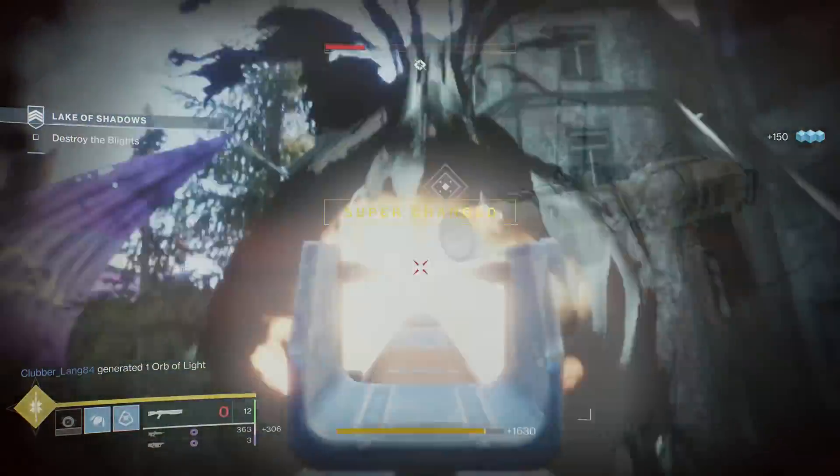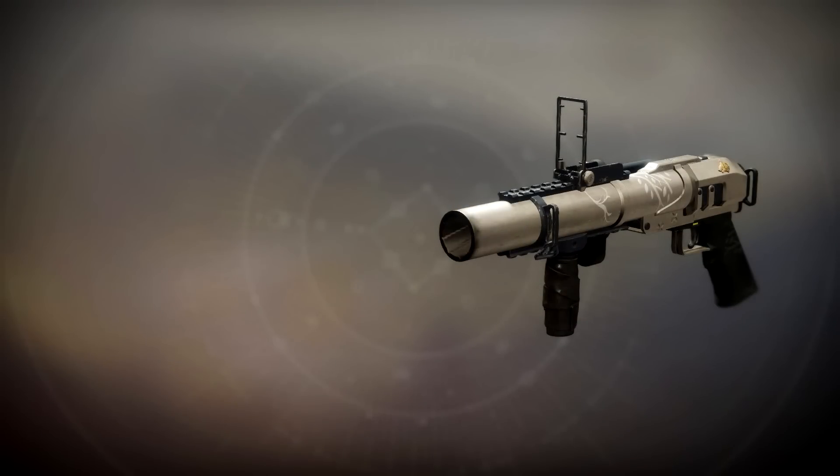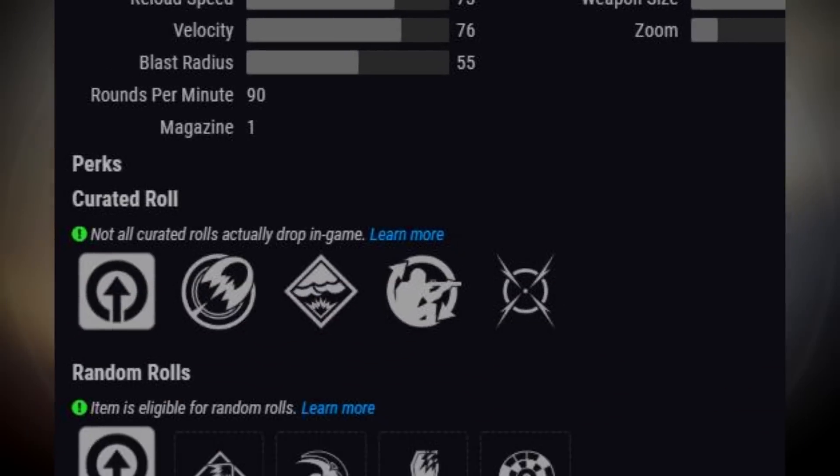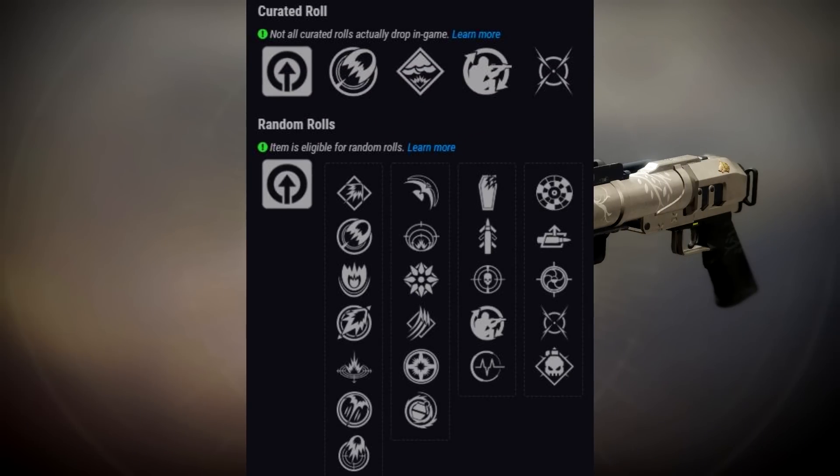Moving on, we have the Orwig's Mall legendary grenade launcher. Grenade launchers have really come into favor recently after receiving some massive PvE buffs, so how does this weapon fare? Looking at the stats they are actually pretty similar to its competition, the Malicious Birthright, however the Orwig's Mall is actually the only energy special grenade launcher in the game that gets random rolls — the Birthright and Mountaintop are both kinetic, so that's a huge factor in this weapon's favor.